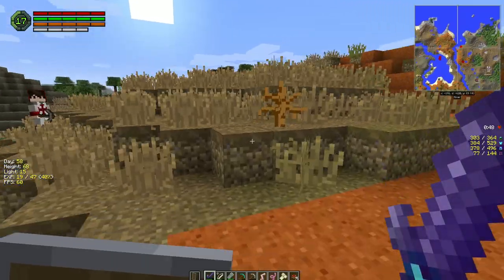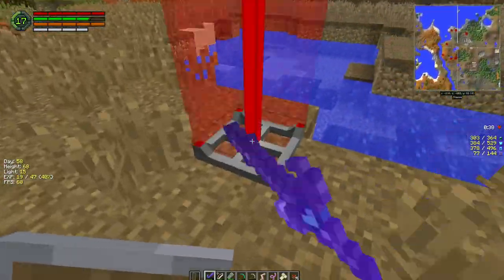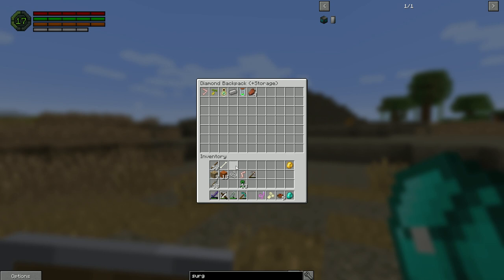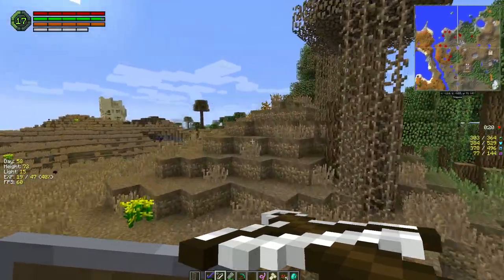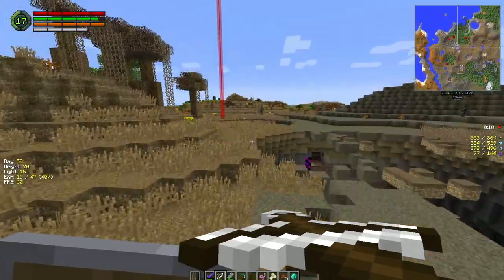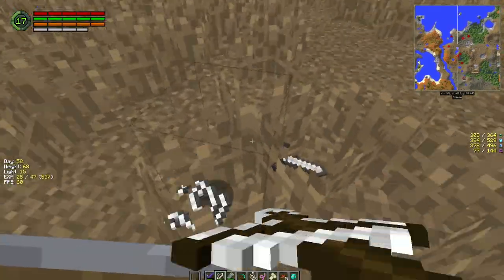Gonna go creeper hunting - forget these guys for now because we don't really need anything but creepers. Oh, looks like there's a drop over here - we can go after that. Let's switch some of these around. Let's see if we can find ourselves a creeper and not fall into a hole while doing it. Another drop right here - let's get that one going. Be nice to find some more lapis. We picked up 11 last time we were out, which was earlier in this episode.